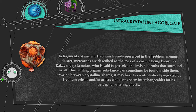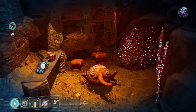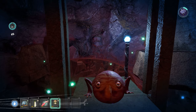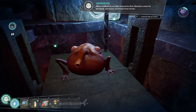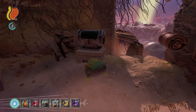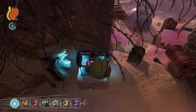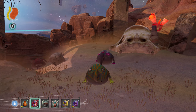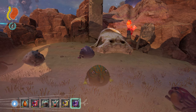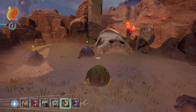The Intracrystalline Aggregate is this unique item that only spawns in certain caves and maybe a Trebam chest if you're lucky. When eaten, it does not give you any stats but it does give you the Perceptive Eyes mutation. All the Trebamites can only be found in Trebam chests. The Red Trebamite grants 100 HP when eaten, the Blue Trebamite gives 50 water, and the Yellow Trebamite gives 60 food when eaten.